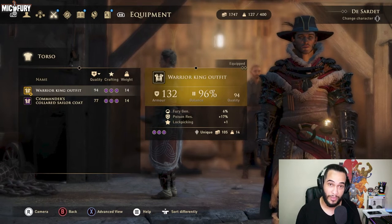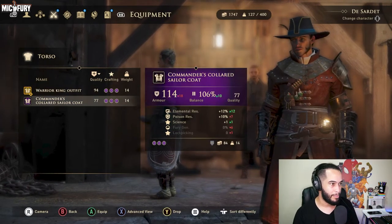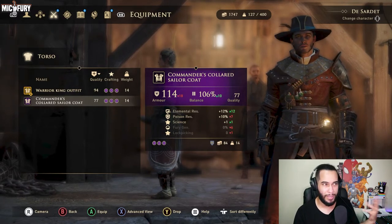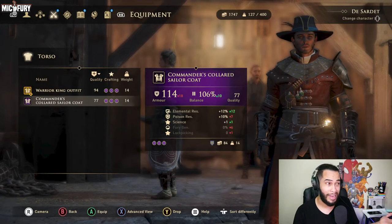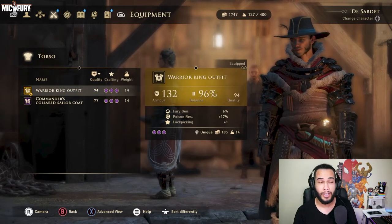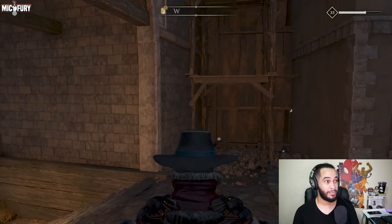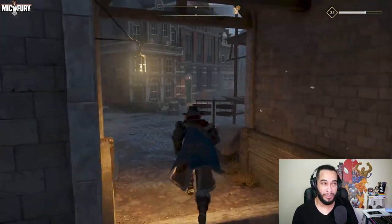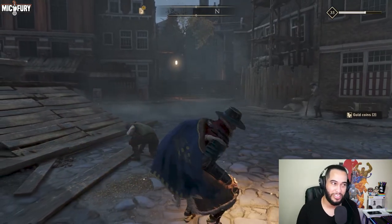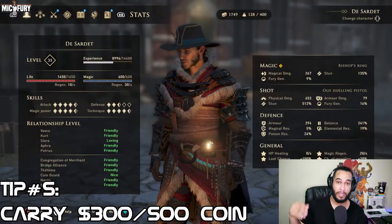Number four: make sure to carry different costumes for different factions. This allows you to stealth and traverse through their forbidden areas, and helps in particular instances you'll encounter in the game. At one point I had like six different armors. At this endgame level 35 character, I have one carrying science and one carrying lockpicking. If you're going to be stealing from different factions, make sure to have their outfits so they think you're one of them.